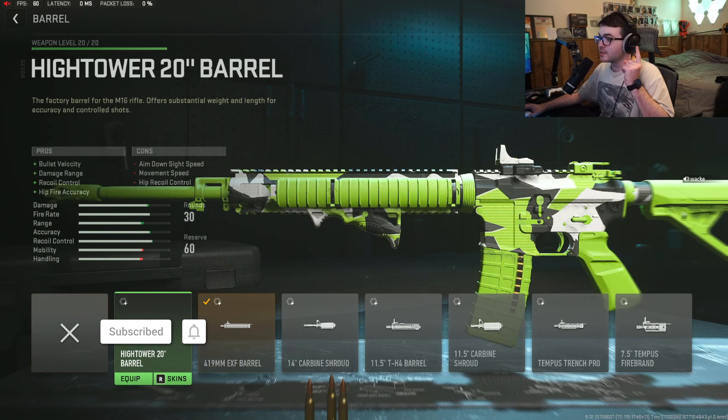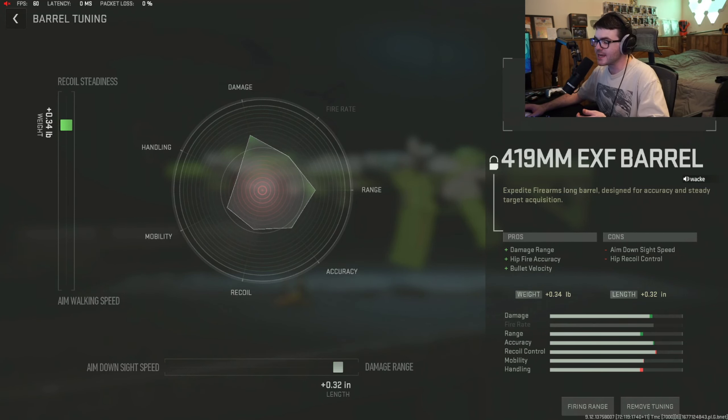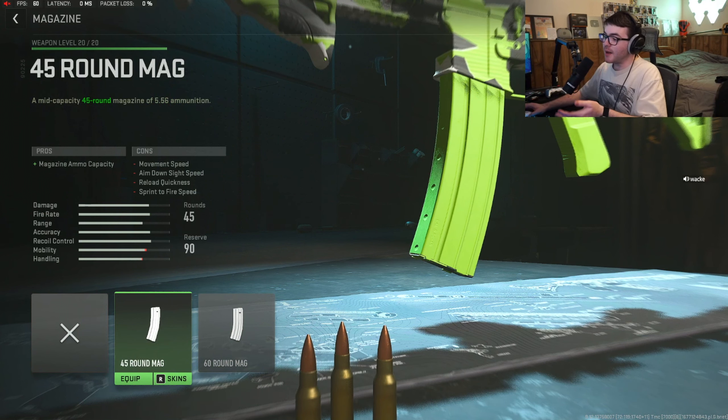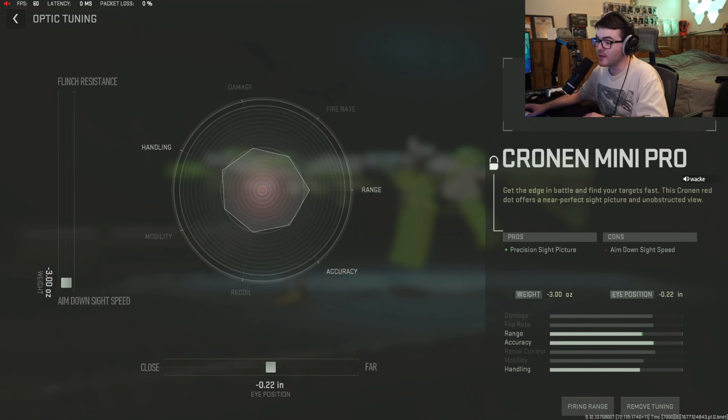For the barrel we use the 419mm EXF barrel. You might wonder why not the High Tower barrel — I tested it and saw no difference in damage range. However, the High Tower has a movement speed penalty as a con, while this barrel's cons are just ADS and hip recoil control. Movement speed is important in this game, so that matters. In tuning, I upped the damage range and recoil stats.